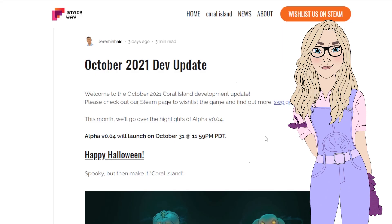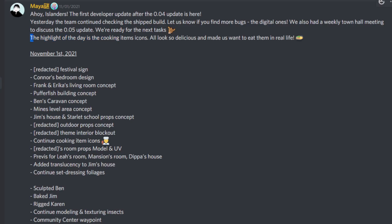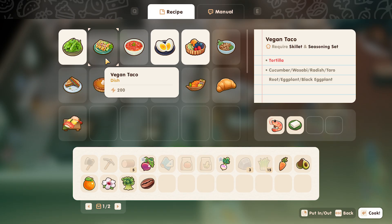November 1st — the day after the 0.04 update released — the highlight of their day was working on cooking item icons. They noted that they all look so delicious and made them want to eat them in real life. Looking at all the icons from the revealed cooking UI definitely got me hungry too — the edamame, the nigiri, the pumpkin pie — it all looks so delicious and I'm just so excited to eventually see more items and their icons.